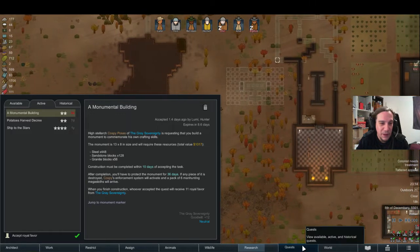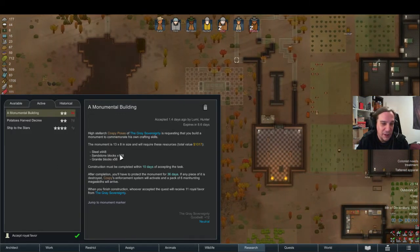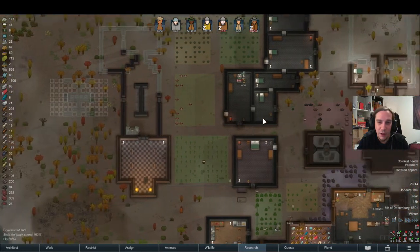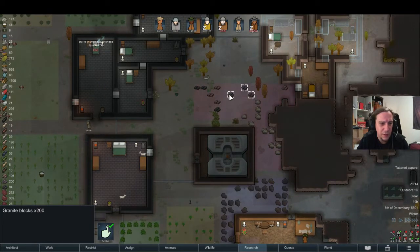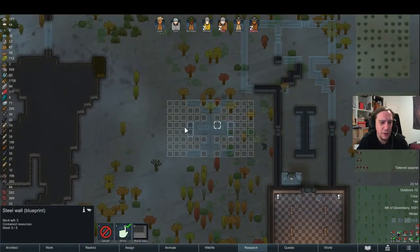It's quite a big thing to build. Let's check — I need 128 sandstone blocks and 56 granite blocks. I think that should be achievable. I already have everything for that. Nice.